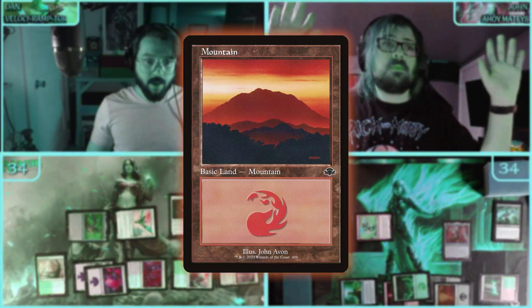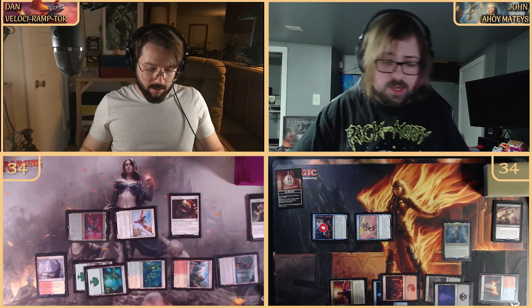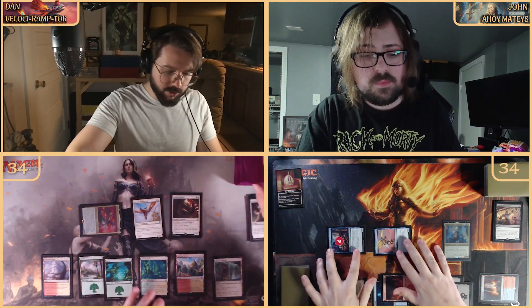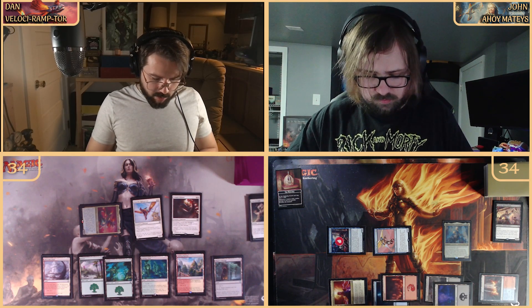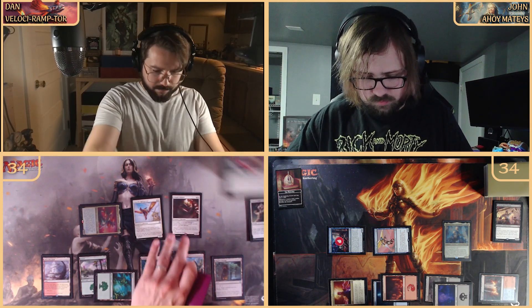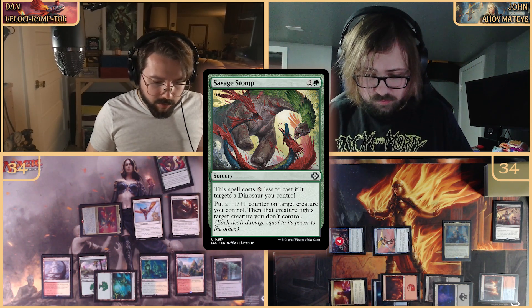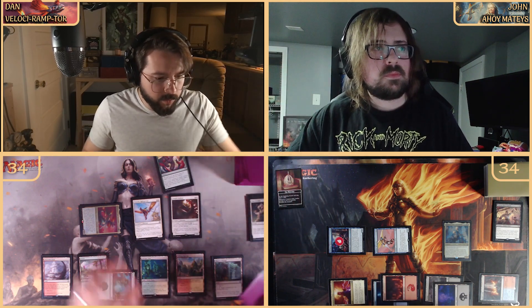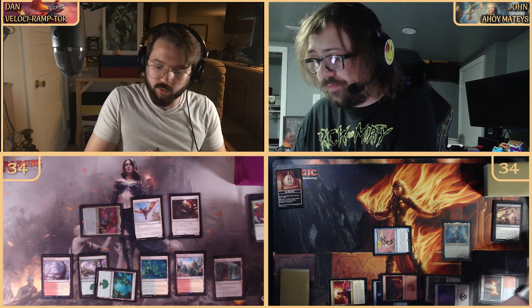Grabbing a Mountain and slapping the Monarch token back so we don't forget to draw cards — end of turn draw. On our next upkeep we reveal the top card for Descendants Path — miss — and draw normally. We play Savage Stomp, which costs two less targeting a dinosaur: put a plus-one-plus-one counter on Pantlaza, then fight the reanimated finality guy. The fight kills the Merchant Raiders, which gets exiled due to the finality counter, meaning your commander untaps next turn.